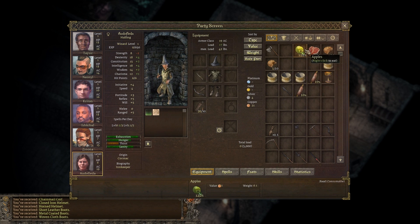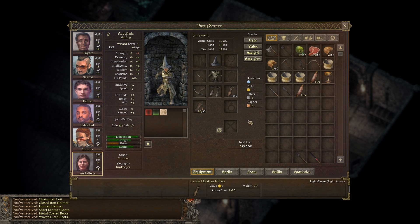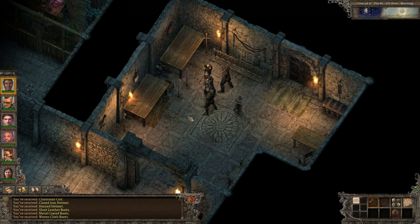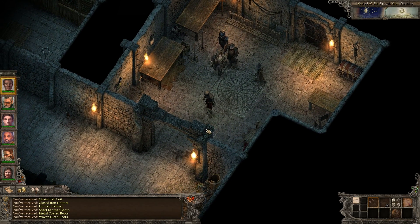I don't know what the scrolls do, but we have plenty of food. Organize the inventory - nope, that doesn't help. Alright, I think that's enough exploration of the user interface. I hope you enjoyed it.